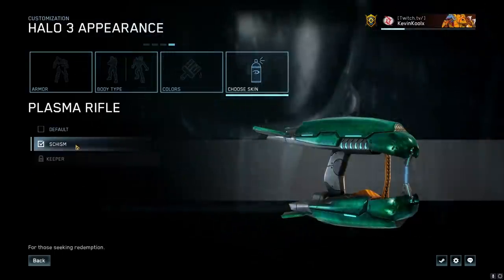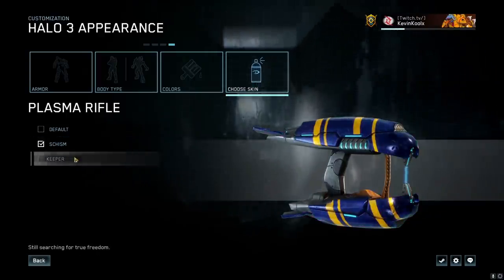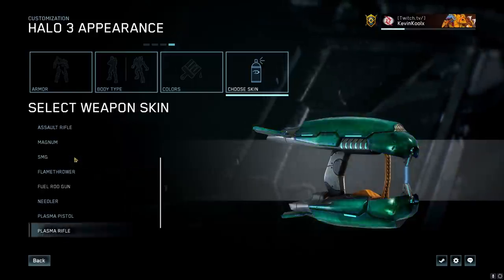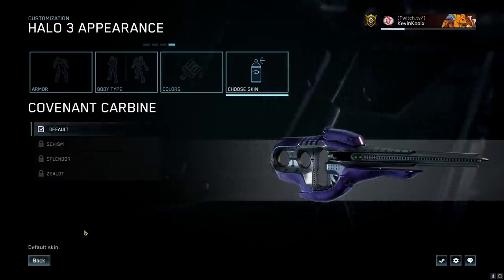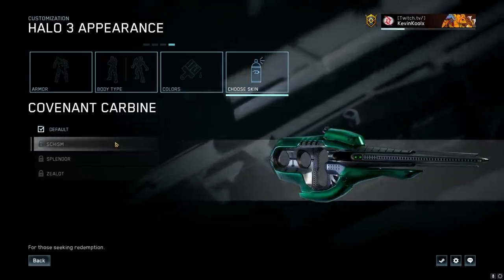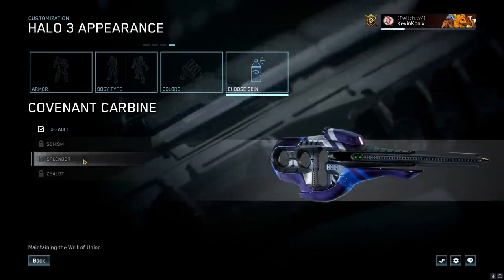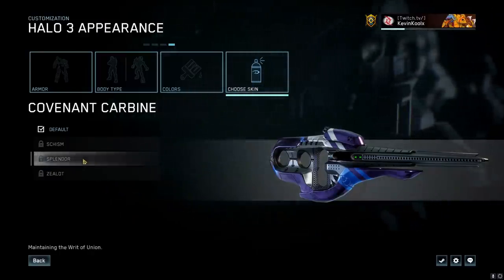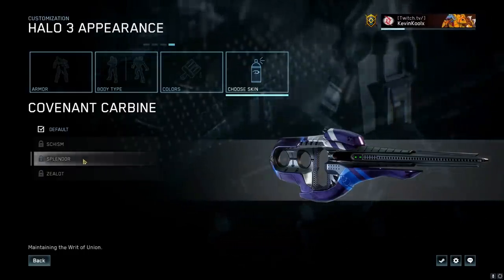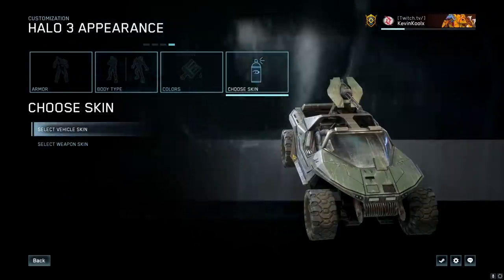Previously we only had the Schism version for the plasma rifle, but now there's the Keeper version as well — it adds some blue stripes and different coloring on the inside of the weapon, which looks cooler. I like the accents on it. And now we have Covenant Carbine customization coming in: the Schism makes it green, and the Zealot one makes it yellow, which also looks pretty cool. My favorite is the Splendor one — it harks back to the classic version of the skin but adds a new flair to it.